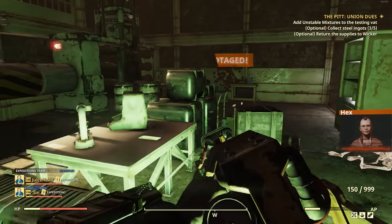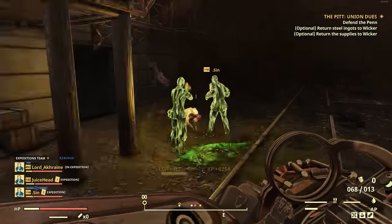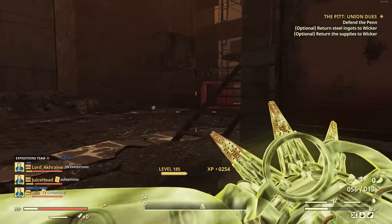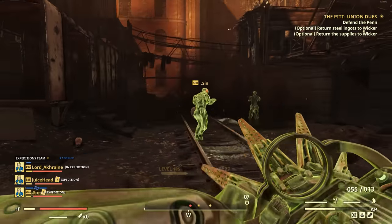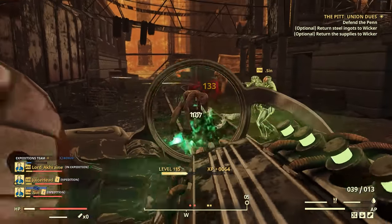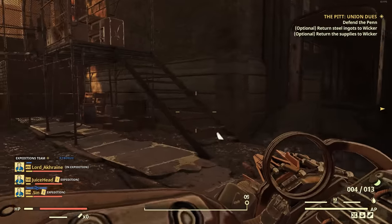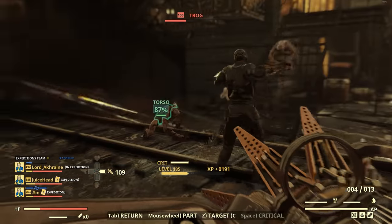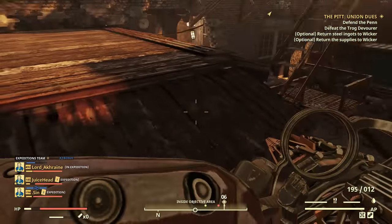From there you enter the third stage, which seems to always be the same: Trogs — that iconic enemy from Fallout 3 — take over the exterior portion of The Pit. You'll rush back to the Union base to fend off these Trogs and try to keep the Union soldiers alive, which is a specific optional objective. Eventually a boss Trog will come and you'll have to defeat it to finish the mission.